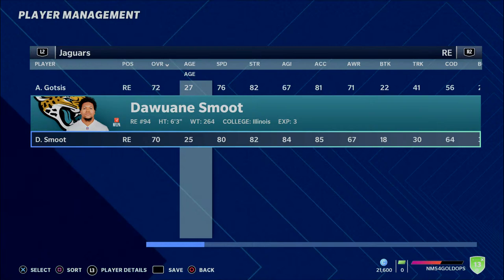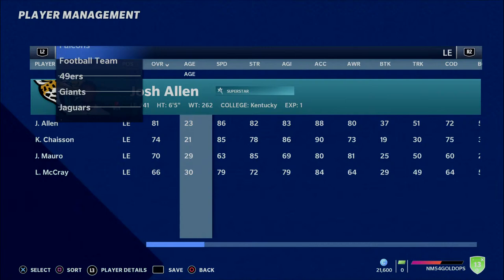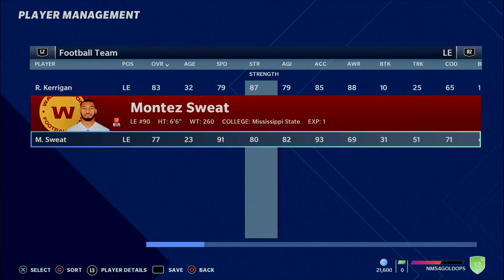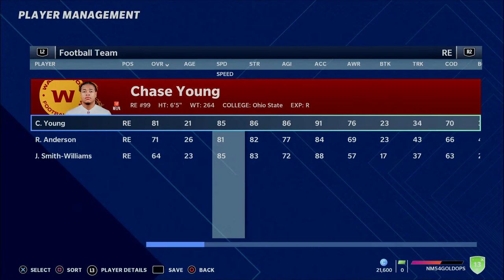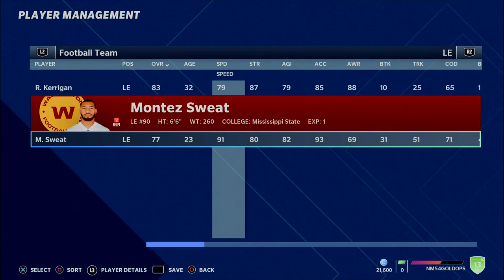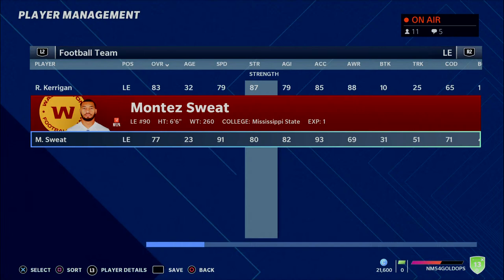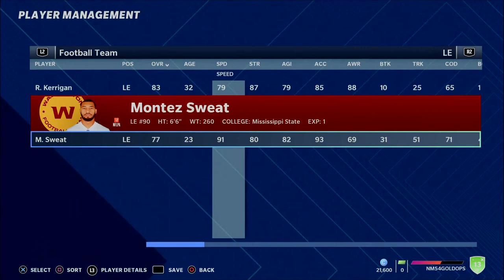Moving on, we're going to talk about a player that is going to be quite difficult to grab — on the Washington football team — Montez Sweat. This is a player that is by far probably the hardest to get on this list, and realistically speaking I can't see the Washington football team trading him. But I have to include Montez Sweat because of the 91 speed. It is so hard to find a genuine 4-3 defensive end that has that type of athletic ability at 23 years old, 77 overall. If you can manage to find a way to get Montez Sweat on your team, he's an absolute beast.